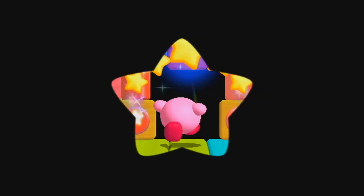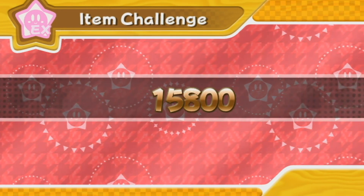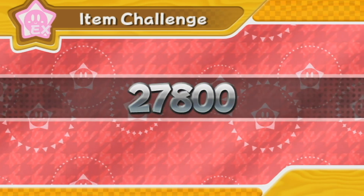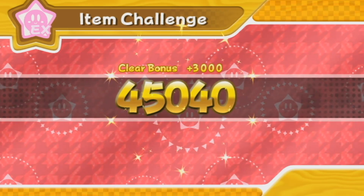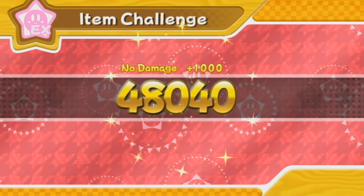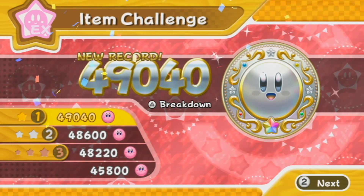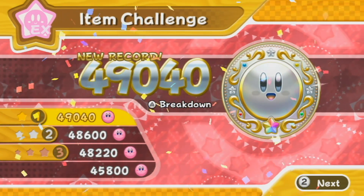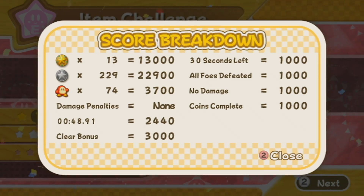And voila — there we go, 48 seconds to spare. Man, that was annoying. But let's see if I got it. Wait for it — look at those points, so many points. You need 49,000 at least to get a platinum. Like I said, you need everything perfect within 45 seconds to get everything. There's the score breakdown — all the bonuses and whatnot, so you can go in and see it there.